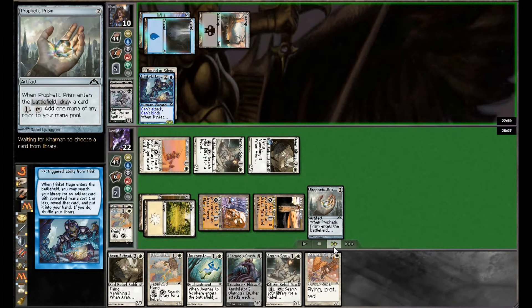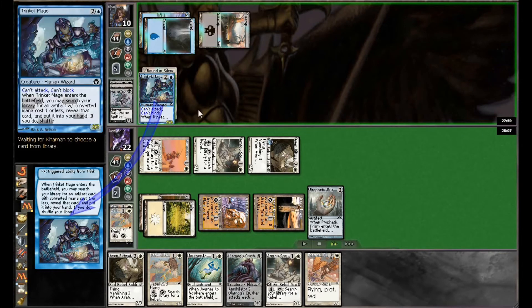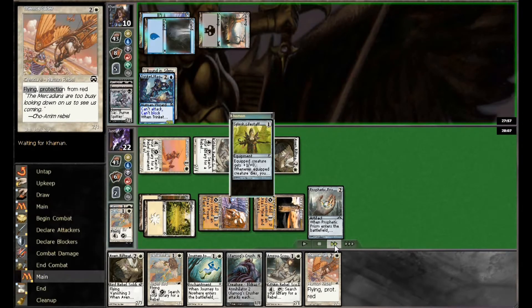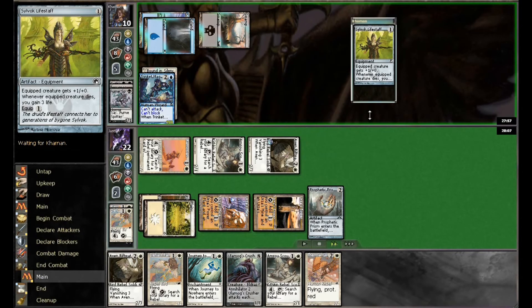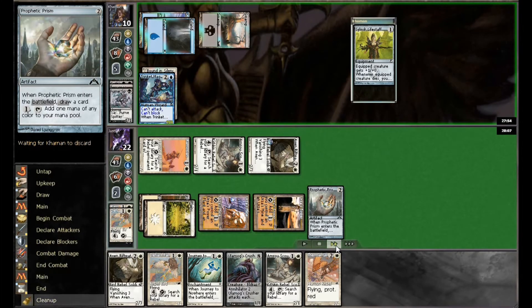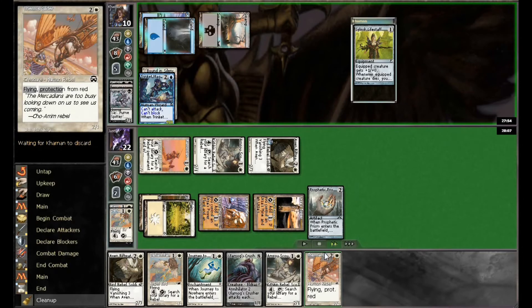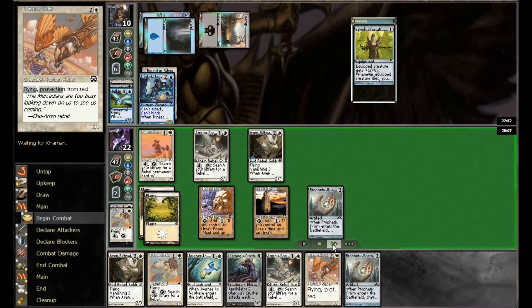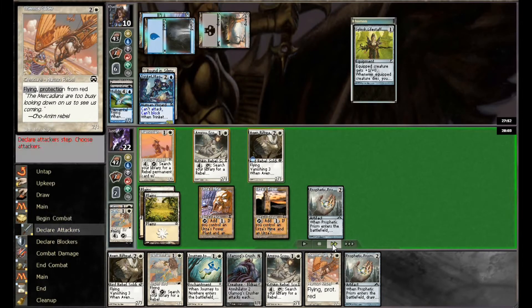Doing this for a couple of reasons: it keeps the board clear and I can keep working away on my opponent's life. With this kind of deck you want to get damage in while you can, because as soon as big guys start hitting the field it's going to be harder. He searches up a Life Staff — probably his best move at this point since he's so far behind.